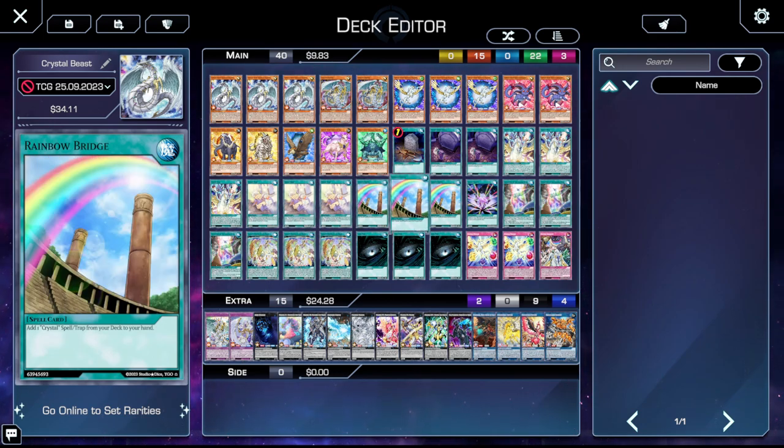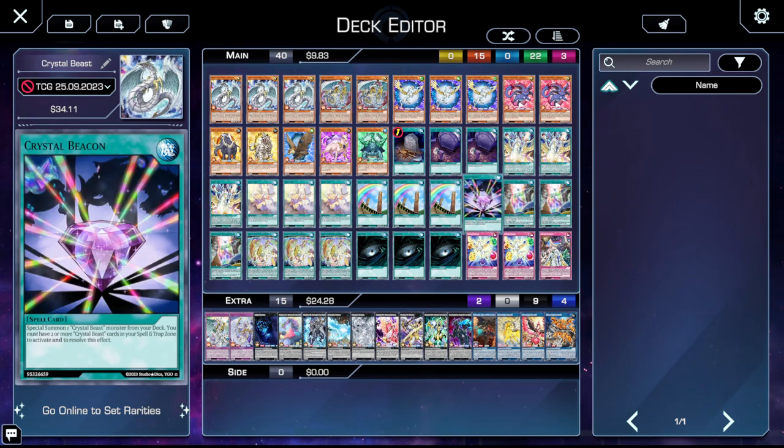Three copies of Rainbow Bridge — add whatever you want to your hand. One copy of Crystal Beacon. I kind of want to play more of this, but in practice it's not the best. It special summons a Crystal Beast monster from your deck, but you need at least two Crystal Beasts in your spell trap card zone to activate it. When playing this deck, you're actually not ending a lot of turns with two Crystal Beasts in your spell trap card zones, but it's at least good as a one-of — once you get two monsters in your spell trap card zone, you can just activate Crystal Beacon and go off from there.